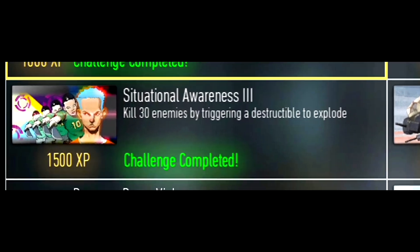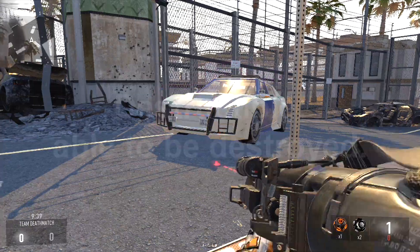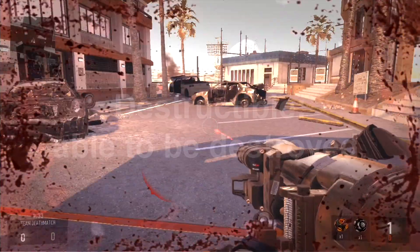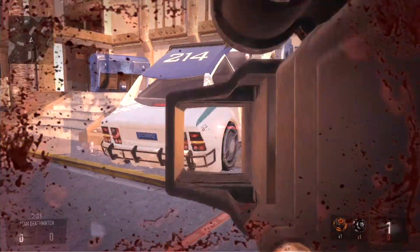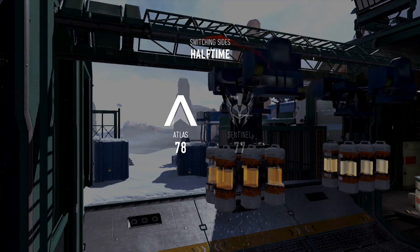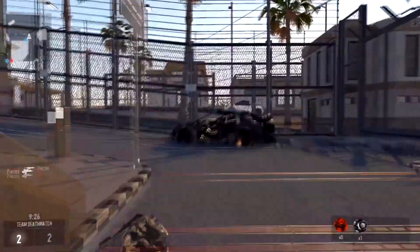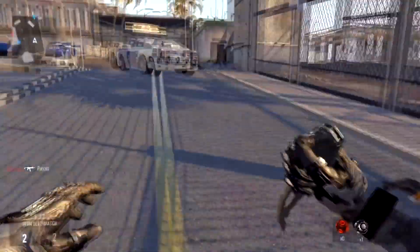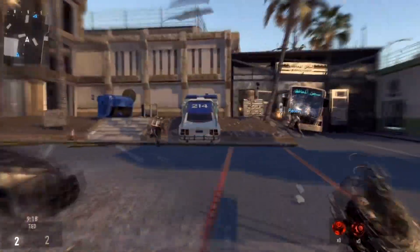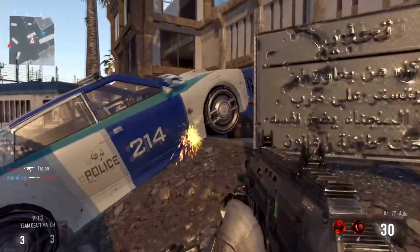The next challenge is called Situational Awareness and you have to get 30 kills by triggering a destructible to explode. Destructibles are things like cars in the Solar and Riot maps, barrels in Defender, and chemical chamber capsules in Biolab. The best way to destroy these is using explosive lethals or launchers, or you can simply shoot them. I highly recommend playing Hardpoint or Domination because these destructibles are always near the objective where you find enemies. Try to play on Biolab if possible and shoot down the capsules when enemies are near.